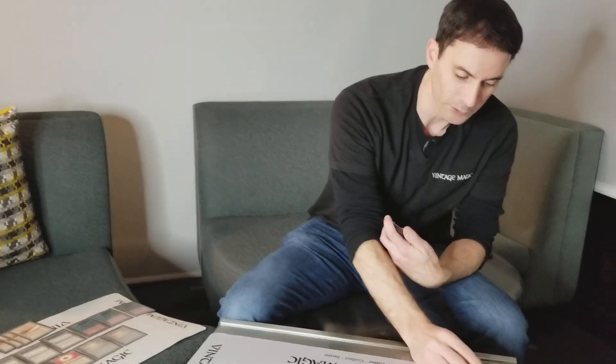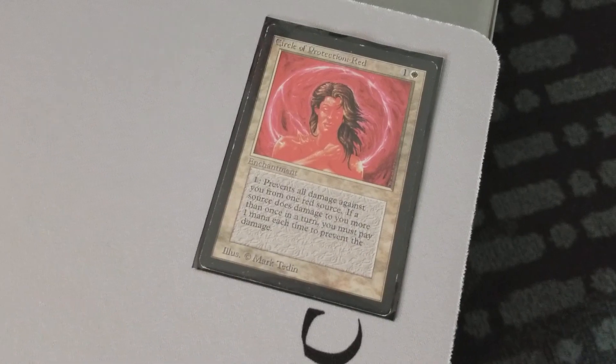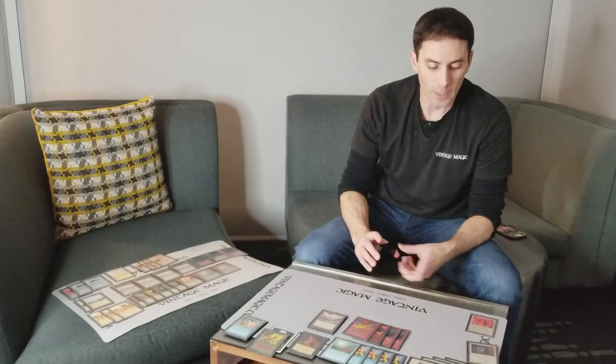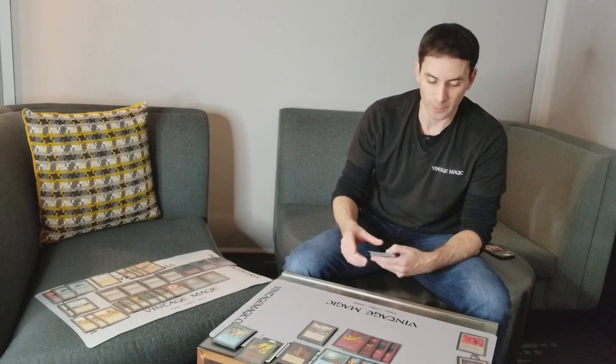My first sideboard card is Circle of Protection: Red — a single one. Back in the day I ran two of these, but looking at most lists I haven't really seen a lot of dedicated burn decks. There are lots of decks that run four or even eight Lightning Bolts, but I don't think I would use CoP Red against them. Mainly because those decks tend to be using their bolts as creature removal rather than opponent removal. And if they're playing correctly, like the blue-red strategies, they'd be taking out at least half their Lightning Bolts because they have better things to deal with the control matchup — things like Energy Flux and their own Elemental Blasts. You'll look like a fool running CoP Red against the blue-red player who has only two bolts after sideboard.